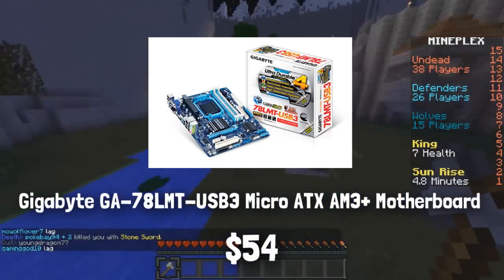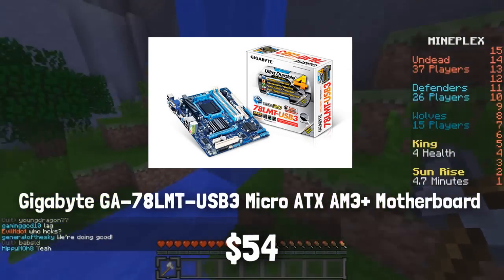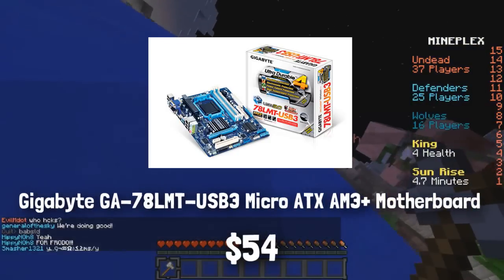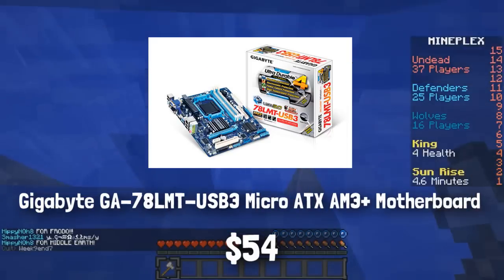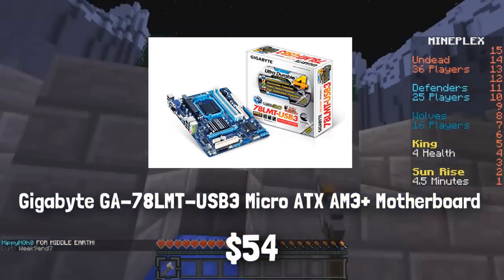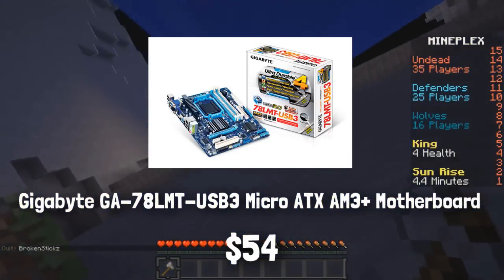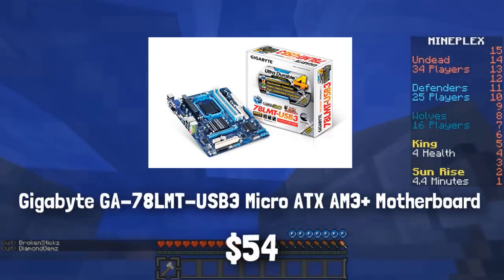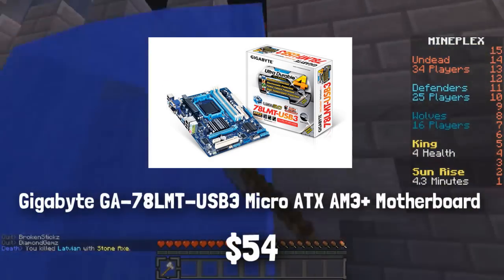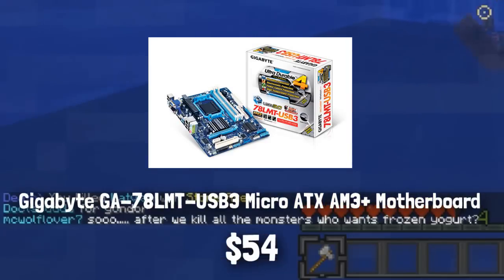For the motherboard, I went with a standard Gigabyte GA78LMT. It's a micro ATX size and of course has the AM3 Plus socket, which is what the AMD FX6300 uses, and it is about $67 to $70. You can find it cheaper or more expensive, but you want to find the cheapest you can. It does have RAID support and onboard video. Unfortunately there's no SLI Crossfire, but you're not going to be doing Crossfire or SLI at all. The unfortunate thing is it doesn't have SATA 6GB ports, which kinda sucks.